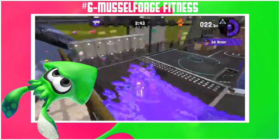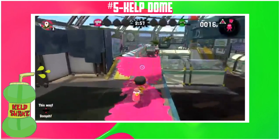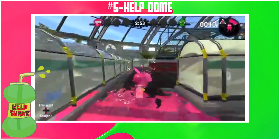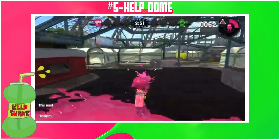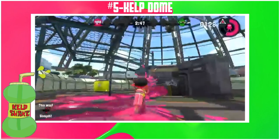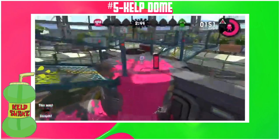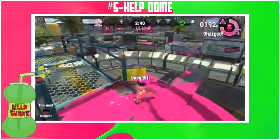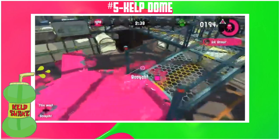Kelp Dome's visuals and layout are all 10 out of 10. Clam blitz sucks over here, so 5 out of 10. The other modes are all 10 out of 10. I love the circle in the middle with all the bridges and stuff, and the track being a square makes the layout so much better. I have my best matches over here — all modes besides clam blitz. And turf war, that's a 6 out of 10.